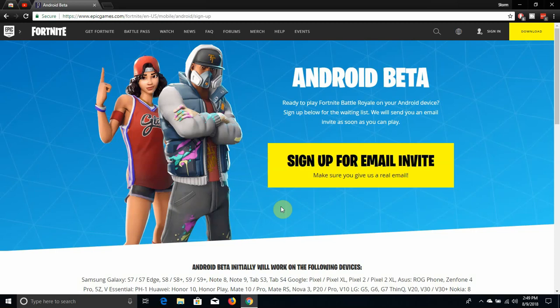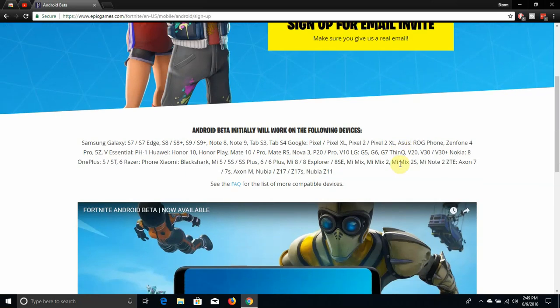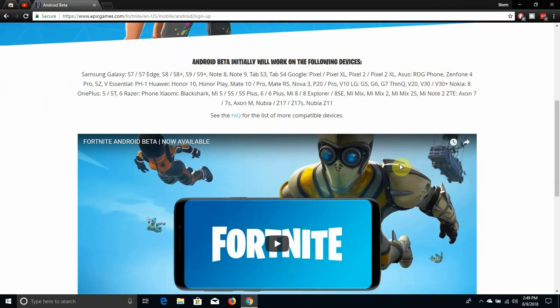You sign up with an email — make sure you have your email address. If you guys have an Epic Games account, use that email address. If you don't have an Epic Games account, create one — it's free and it's easy. You click right here to sign up, and you guys are on your way. There are a lot of supported phones listed right here.